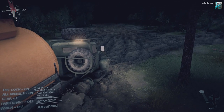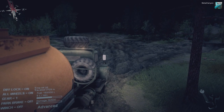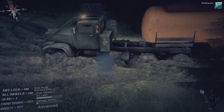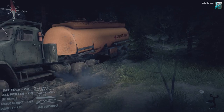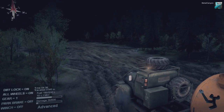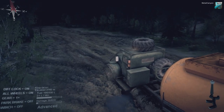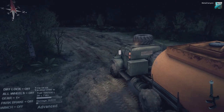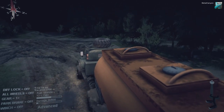Barely moving here, but we are. Come on. There we go. Now we can use the weight of the trailer to push us a little bit over the slope as well. Excellent. Speed. One plus. Nice. Let's go. Diff lock off, all wheel drive off. Power. Man, this gear is awesome.